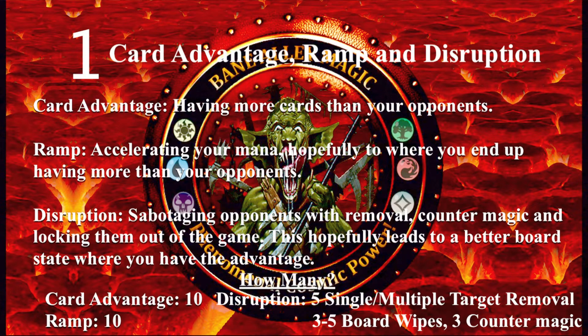Tip one: card advantage, ramp, and disruption. If you take away anything from this video, it should be that the three strategies most essential to any commander deck are card advantage, ramp, and disruption. Card advantage means that you have a greater variety of cards to choose from than your opponents — achieved either by drawing cards or by making your opponents discard cards. Ramp spells either accelerate your mana or allow you to cast spells much cheaper than you normally would. Disruption involves sabotaging your opponents with things like removal, counter magic, and locking them out of the game.